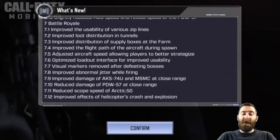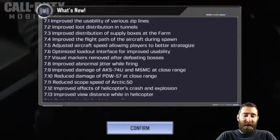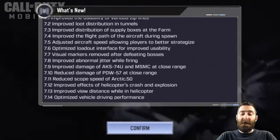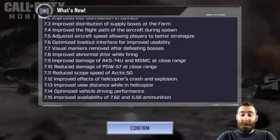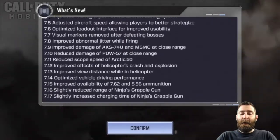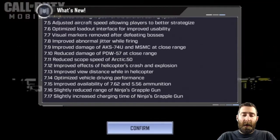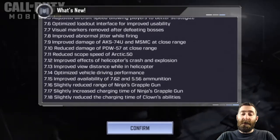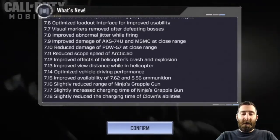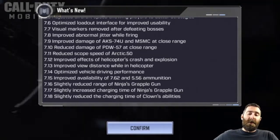Some battle royale changes: improved the usability of various zip lines. Improved loot distribution in tunnels. Improved distribution of supply boxes at the farm. Improved the flight path of the aircraft during spawn and improved aircraft speed, allowing players to better strategize — I assume the aircraft speed has been slowed down somewhat. Optimized loadout interface for improved usability. Visual markers removed after defeating bosses, meaning the loot's no longer up for grabs.